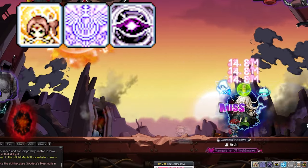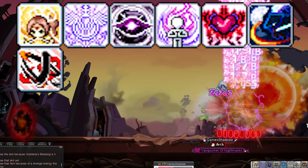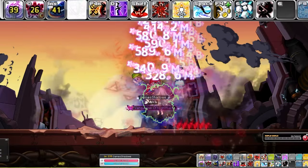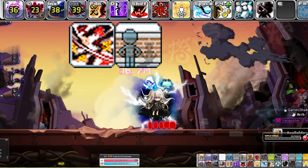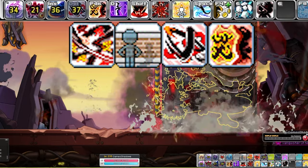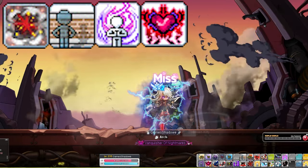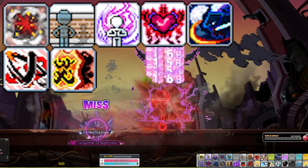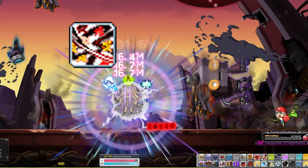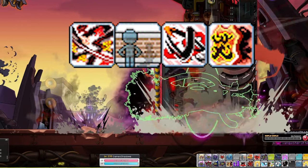For the burst rotation: pop Maple World's Blessing, Epic Adventure, Shadow Walker, AB Last Resort, then use Slash Shadow Formation, Sonic Blow, and Trick Blade. When Sonic Blow comes off cooldown, do a mini burst — put Shadow Veil down, get in Dark Sight, use Sonic Blow, pair it with Trick Blade, and wait for your cooldowns. For the main burst, use Smoke Screen, make sure you are in Dark Sight, pop AB Last Resort, Slash Shadow Formation, Sonic Blow, and pair that with Trick Blade. When Sonic Blow comes off cooldown again, put down Shadow Veil, make sure you're in Dark Sight, Sonic Blow and Trick Blade. Rinse and repeat.